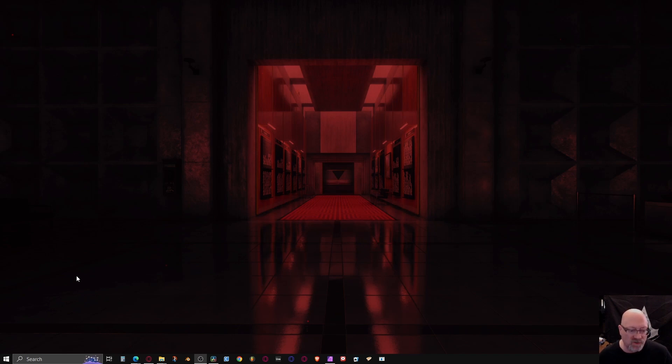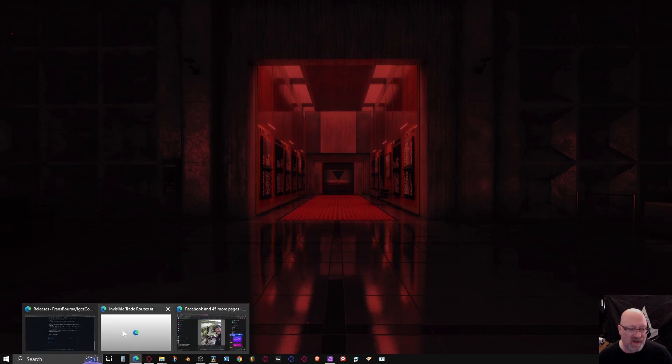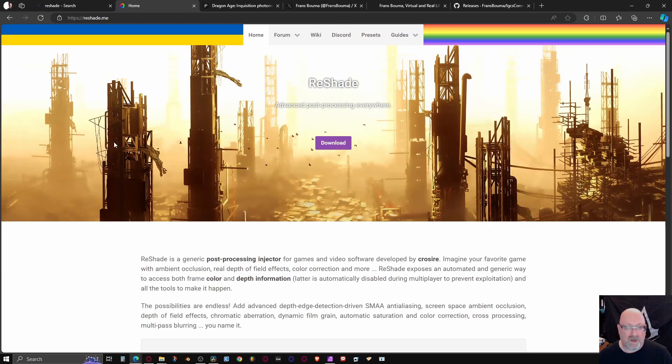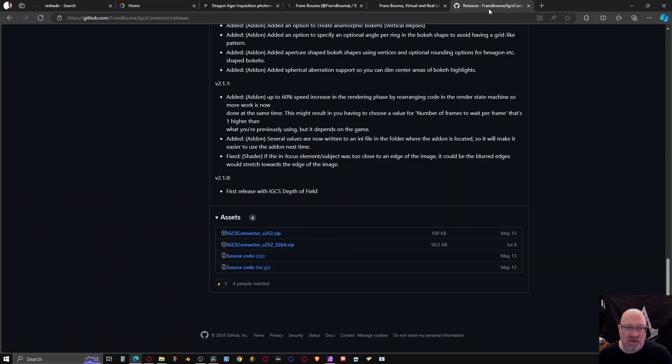First off, what is ReShade? ReShade is a tool that will let you post-process your game in real time, so you can change how your game looks and feels — things like grayscale, color balancing, various lighting options. You can even do things like make your game render out of ASCII characters, all the letters on your keyboard. Very strange, but it's a thing you can do.